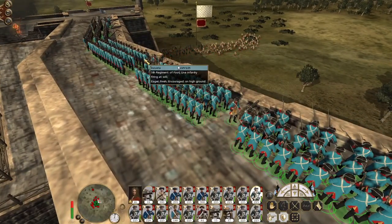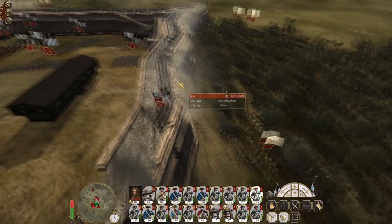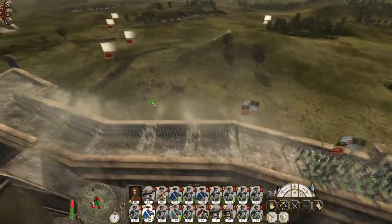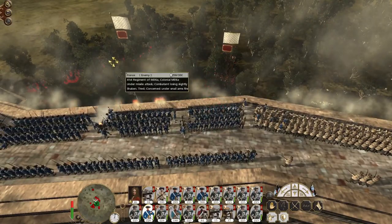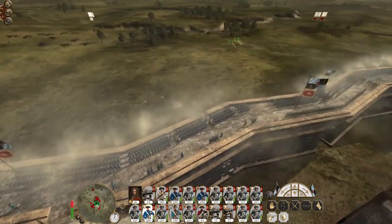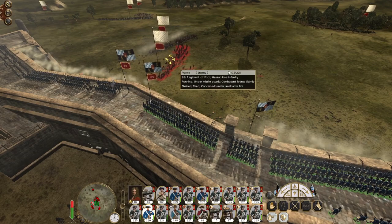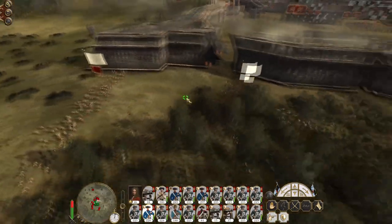We've got a counter battery — engage those bowmen. The 11th regiment will be the first to make it to the wall. There goes the 11th — the 6th are also routing, there's the 9th, the 41st. Lots of these units will come back because they haven't lost that many men. But fundamentally, you make them route, then they take damage as they retreat, then more damage as they come back in. So even though you don't necessarily wipe them out, you do enough damage in the long run.